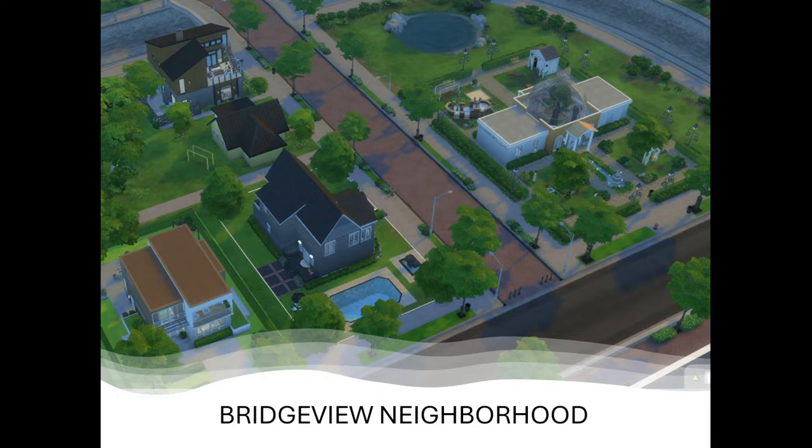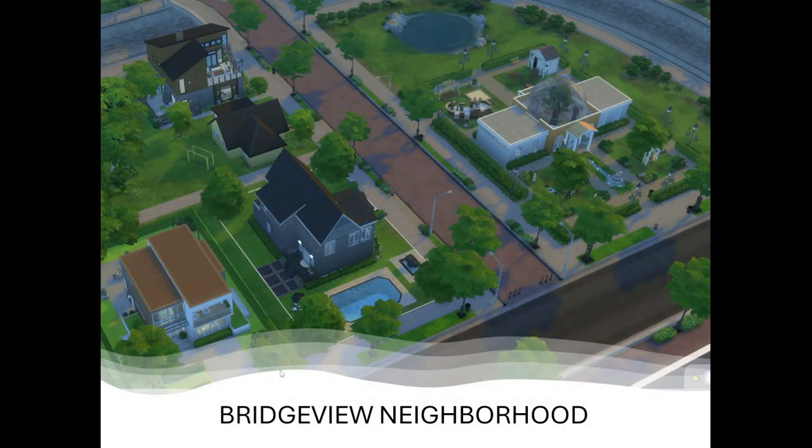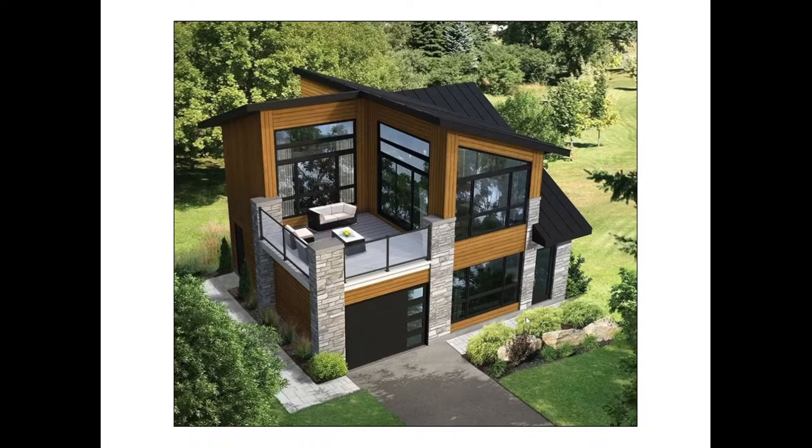This is the Bridgeview neighborhood, right up at the top left corner of your map, and we have five lots up here. The first lot is my lot — The Decorista — on the Comfy Cubby lot. It's a 20x15 and I created a cozy contemporary house, supposed to be two bedroom, two bathroom. I didn't realize I fit three — there's actually an extra room upstairs that's like an office. Here is the inspiration picture I found online.